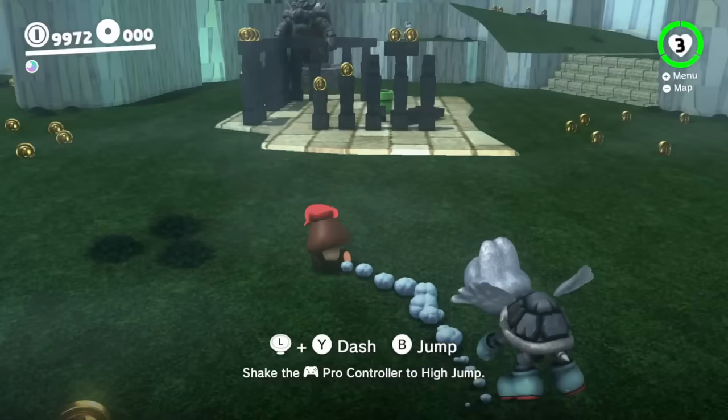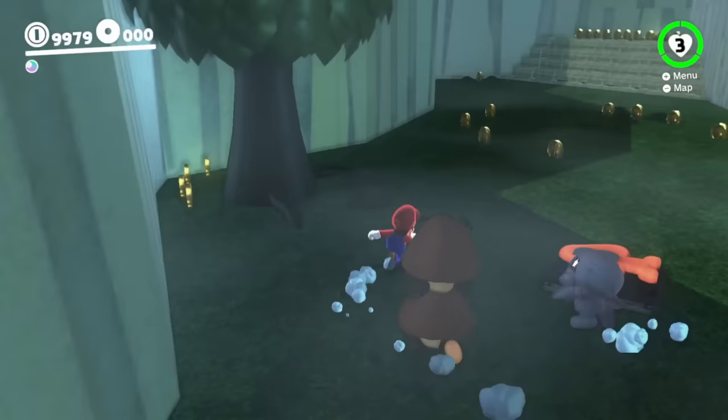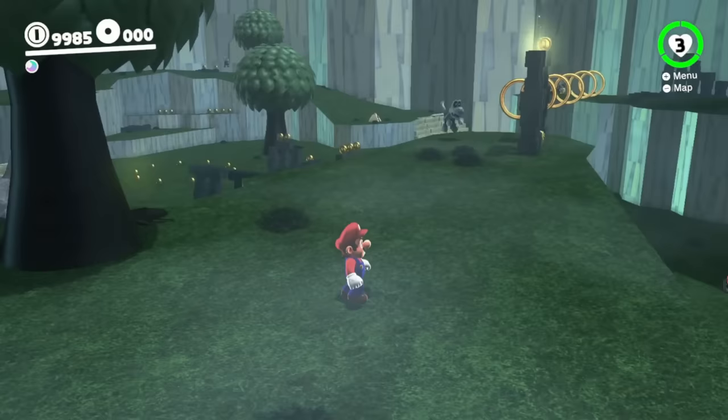Mario decides to bring his Goomba down, and as he walks along, he finds a Goomba switch. So it looks like he'll need a little Goomba tower to activate this button and get the reward. Right up ahead is a second Goomba, so Mario only needs one more. There's some mummies appearing and chasing after Mario, and Mario starts to make his way up here to look for the final Goomba, also keeping his eyes open for shiny spots that might have a Power Moon.